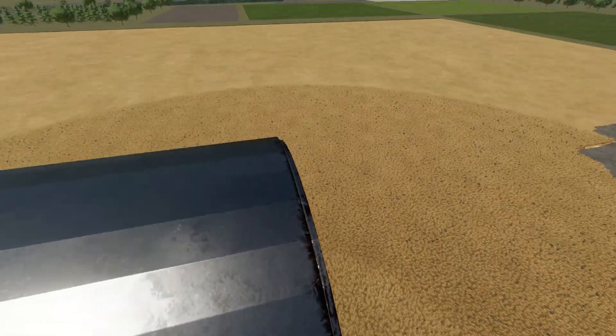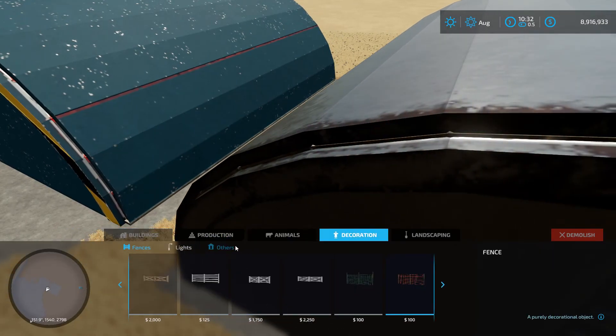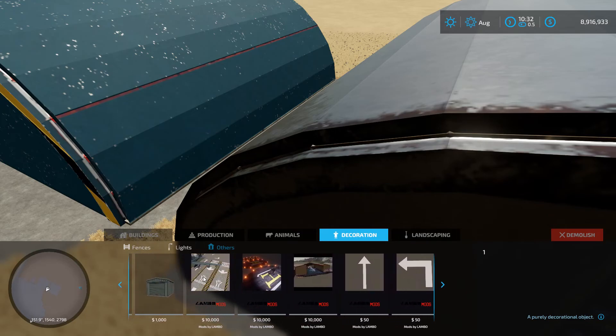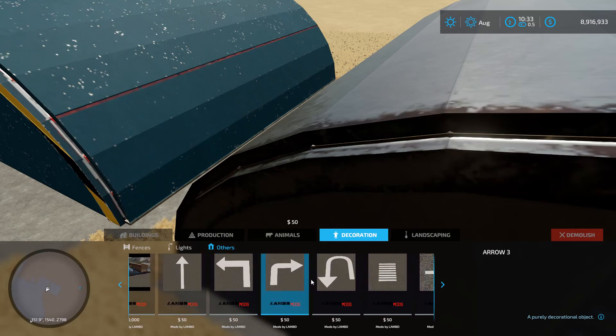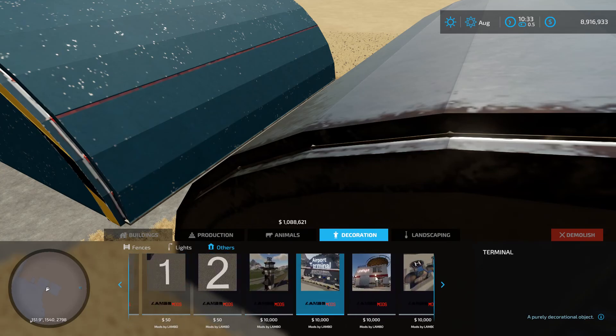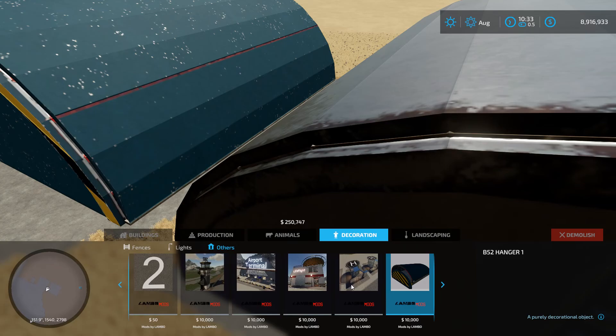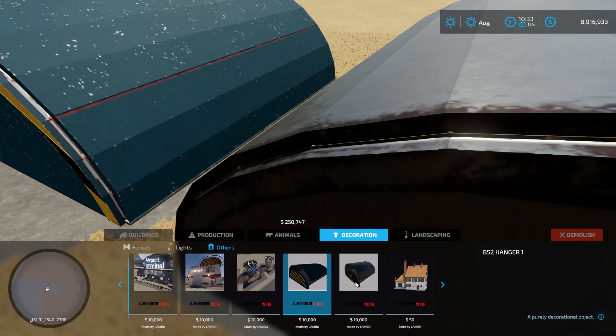That's pretty much where you can locate all these items. Going to our menu under Decorations > Other - that is where they all start. You will see runway items, arrows, and I kept everything relatively cheap. Even the airport terminal is reasonably priced. This took me almost three weeks - close to a month - to get all the textures converted over. Everything in the terminal has a texture, and technically three textures each.